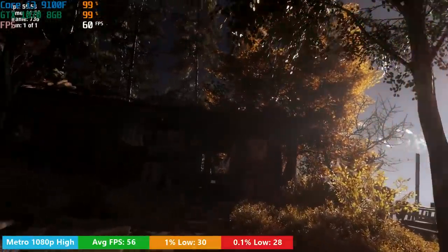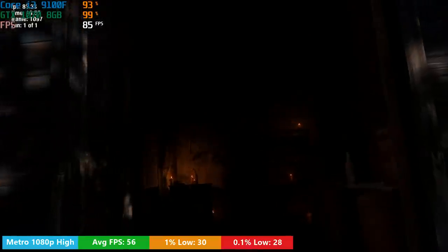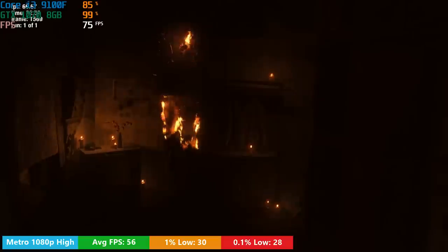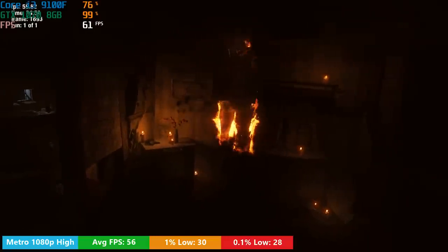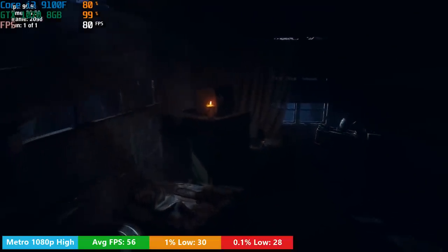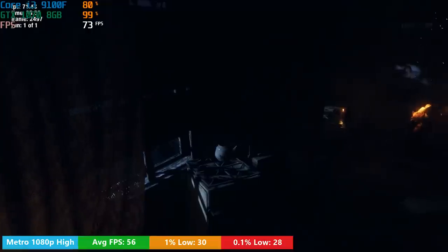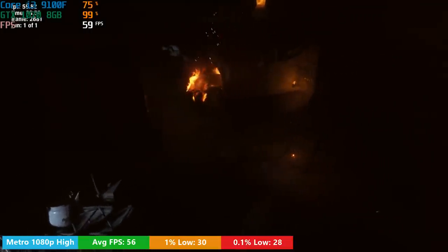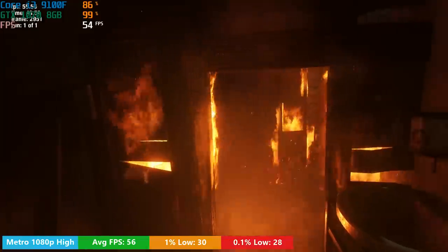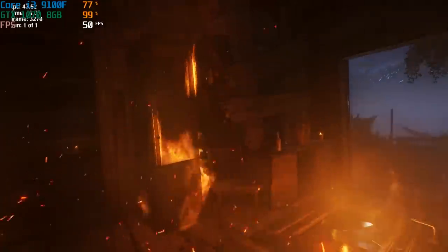Metro Exodus was the most demanding of today's games, averaging just 56 FPS — though it was actually a pretty decent result. The 1% and 0.1% lows were 30 and 28 respectively. It wasn't necessarily the CPU having issues here — the graphics card was maxing out at 99-100% usage, as this is a GPU-intensive game. The benchmark result also differs quite a bit from actual in-game performance, so you may see a few extra frames when playing across different levels. Overall it'll be an okay experience with this i3.